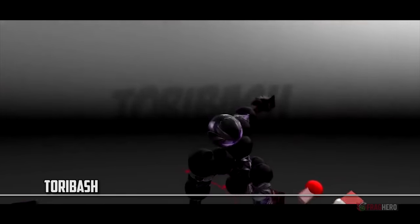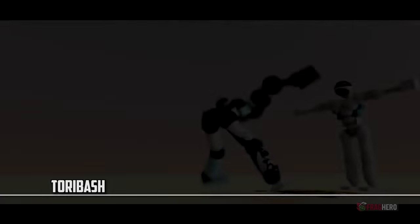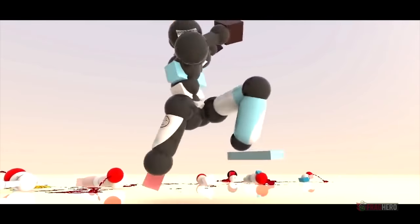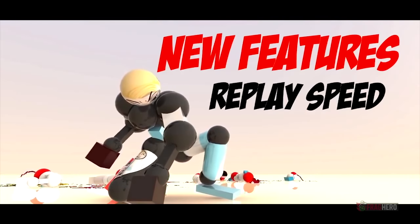Toribash is a third-person martial arts fighting game that uses physics-based attacks. It offers a 3D turn-based gameplay and is a freeware type of game developed by a Swedish software developer named Hampus Sadestrom. The ragdoll physics allow the player to manipulate the joints of the doll-like character to make it move in certain ways.